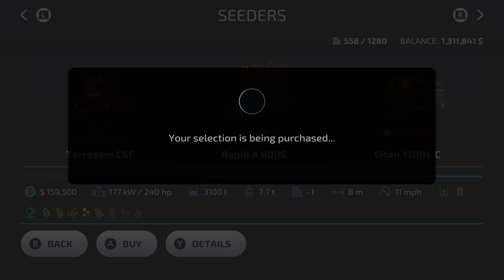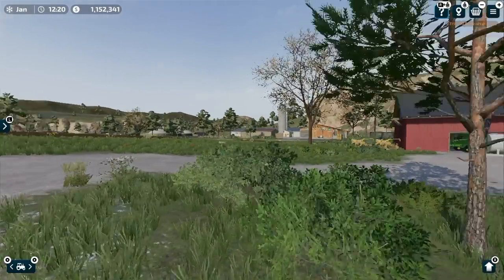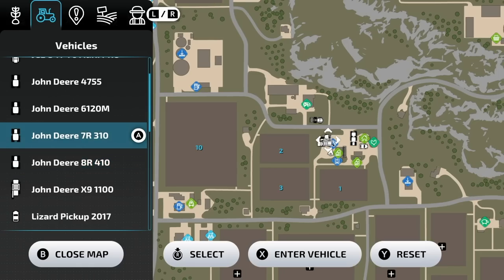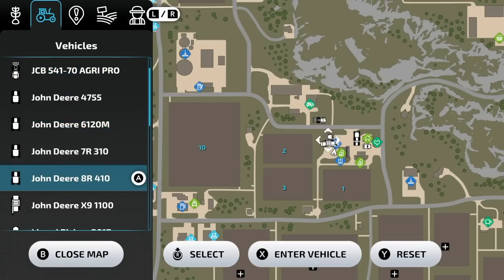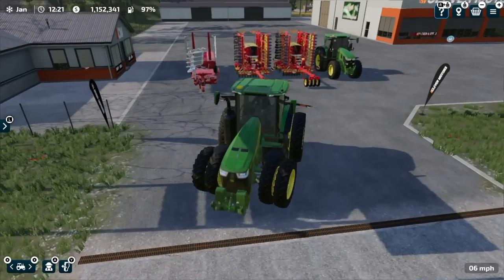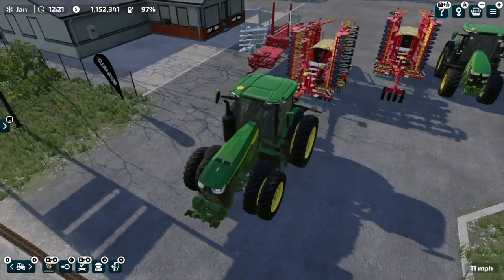Let's get one of those. Since we're using two of the same thing they both pop up together. It's really easy — all you gotta do is go into your vehicles, find the 7R and the 8R, and reset them. Let's reset the 8R as well. I also reset the baler thing here — not quite sure what to do with that so we'll just let it hang out for now.